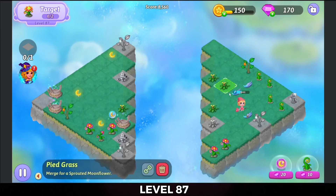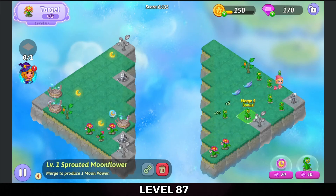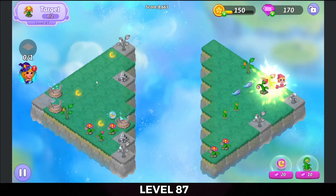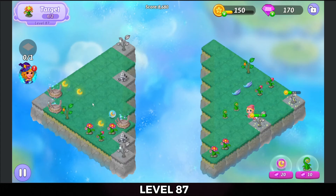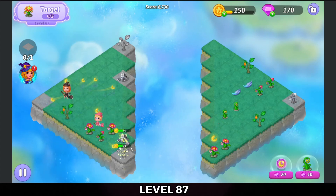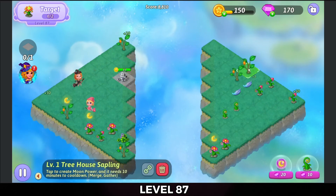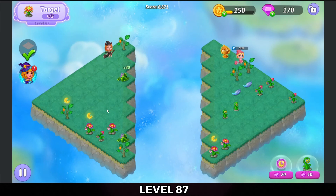We're going to have a five-merge of these Pied Grasses on the right-hand side. There's a five-merge there for those sprouting. And we're going to bring these Essences together. Going to merge that broken portal to get the witch from that. Tap on these Essences. That's everything healed now.